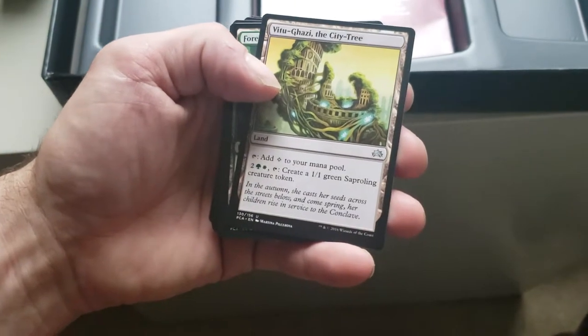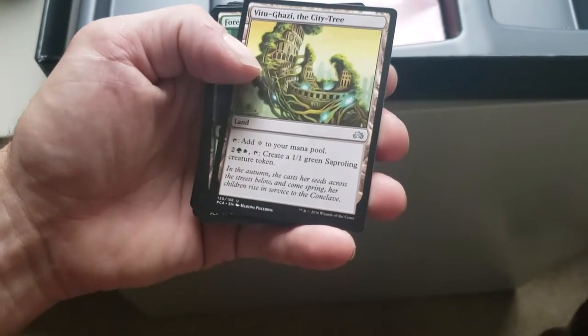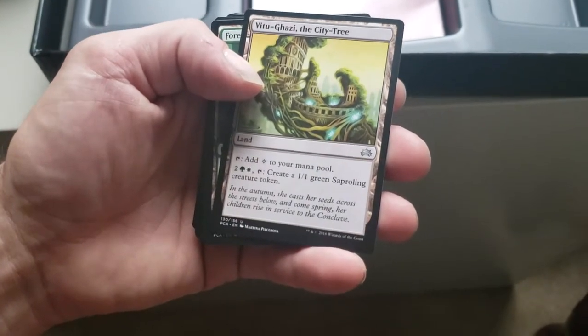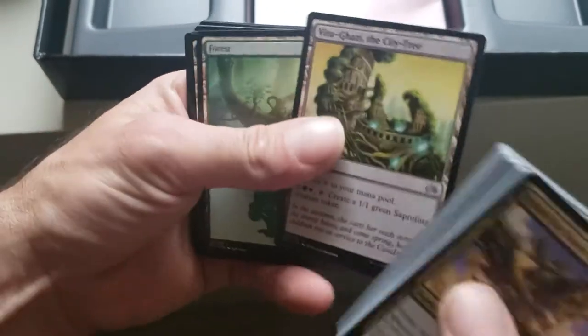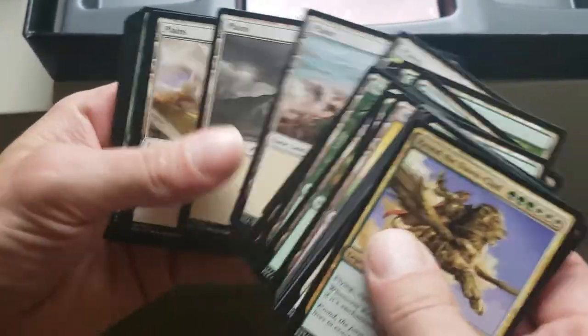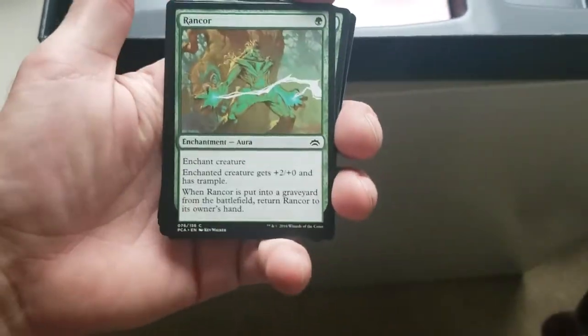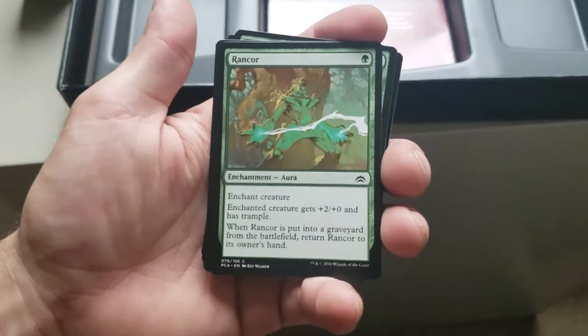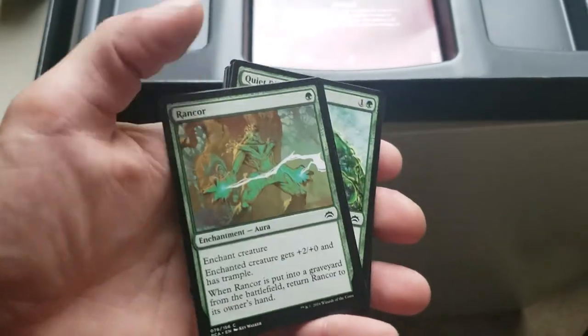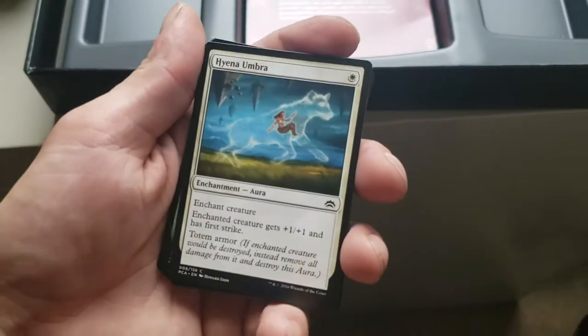Vitu-Ghazi, the City Tree — tap it for a waste, or pay four mana with one being a forest and one being a plains, tap it, create a Saproling creature token. Bunch of forests and other lands. Got a Rancor — an enchantment, equipped creature has +2/+0 and trample, whenever it's put into the graveyard you can return it to your hand. Hyena Umbra — enchanted creature gets +1/+1 and has first strike, Totem Armor.